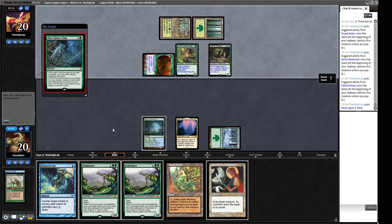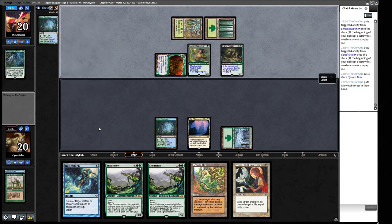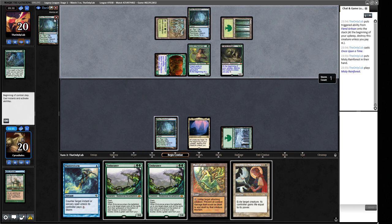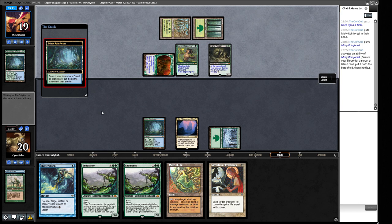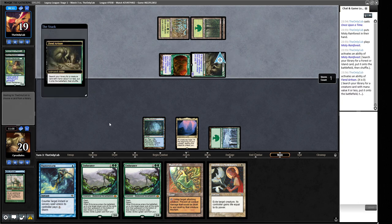Bit of a grindy one this. We crack our fetch for a Tropical Island and find a Savannah. We draw an Island which means we can cast Endurance or Flusterstorm or Plow. Opponent has Reclaimer sacking for Dryad Arbor — they're setting up for more mana. We play the Island and crack our fetch for Savannah. Opponent plays Natural Order — this is what we held up the Flusterstorm for. Two copies of Flusterstorm and they have no mana floating, so they can't stop it. Natural Order countered.